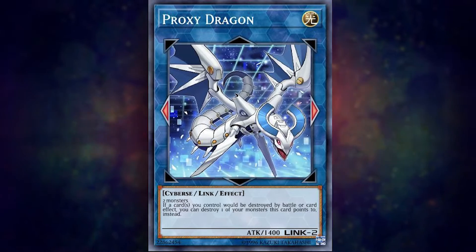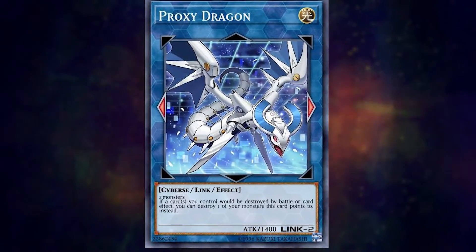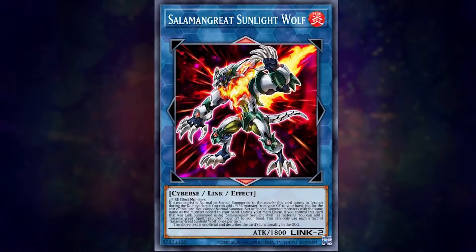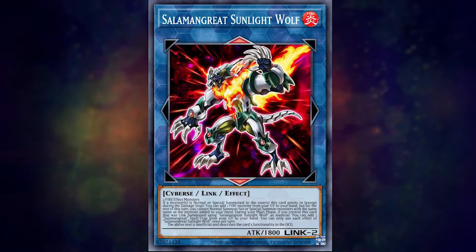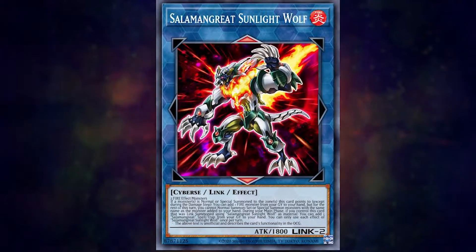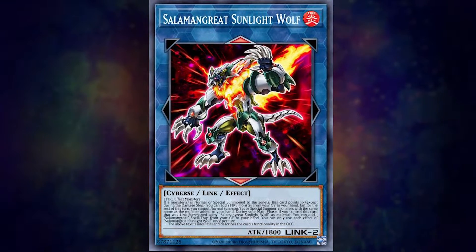Now let's look at a Link 2 monster that requires a specific type of monster to be used as Link material: Salamangreat Sunlight Wolf. Even though he is a Link 2 and has a Link rating of 2, you can't summon Sunlight Wolf by using any two monsters you want as material, because Sunlight Wolf requires Fire effect monsters.